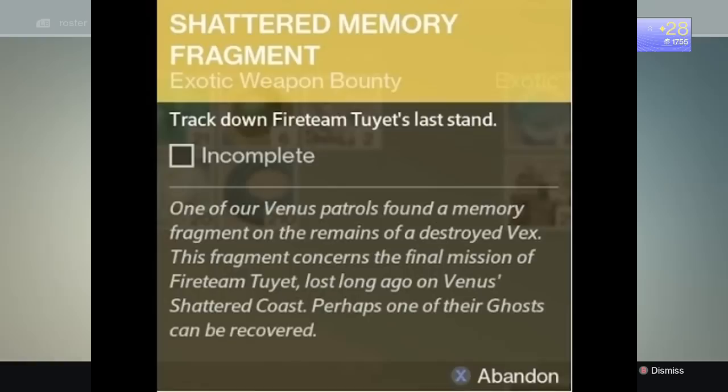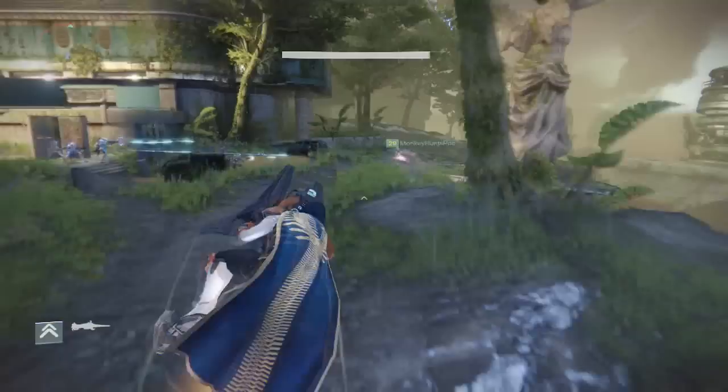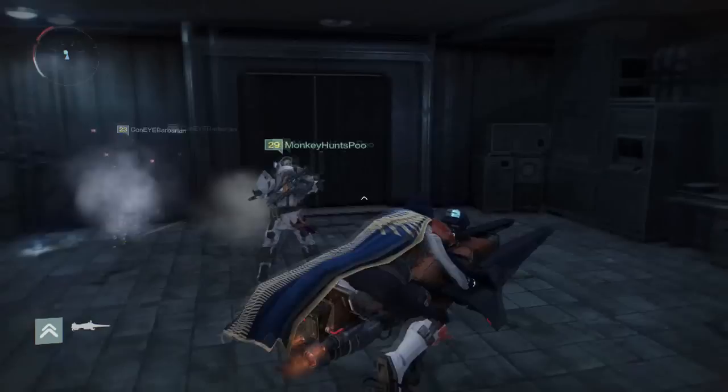For the first task for Shattered Memory Fragment — and actually the task that got me the most puzzled — we're going to have to find a ghost on Venus. It's a sneaky little guy. Head down the right path and keep going until you get to the staircase that leads to another area on your left. Right by that staircase is a room you can enter — this is an enemy spawn room, and inside this room is the first objective to find the ghost. This is the lost ghost that you're going to need to find.